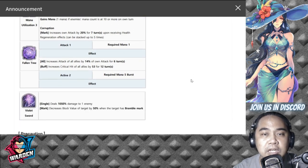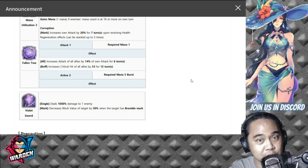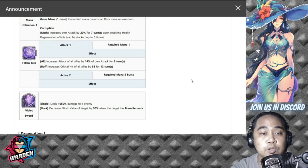For his S1, Fallen Tree — this is a little bump up from his original form. It increases attack of all allies by 14 percent of own attack for seven turns; his original form was 11 percent. The buff also increases critical hit of all allies by 53 — around 11 or 12 percent in the original — so a big bump in critical hit for all allies. Required mana is one.